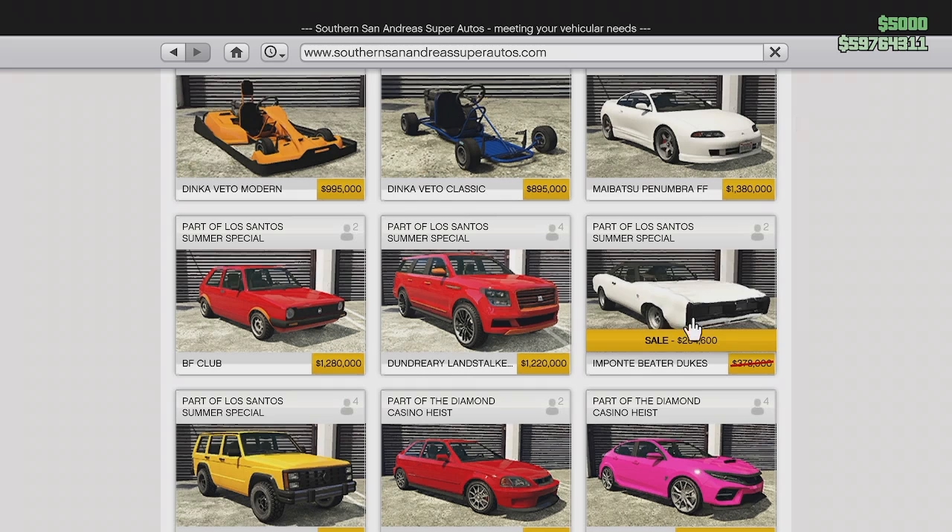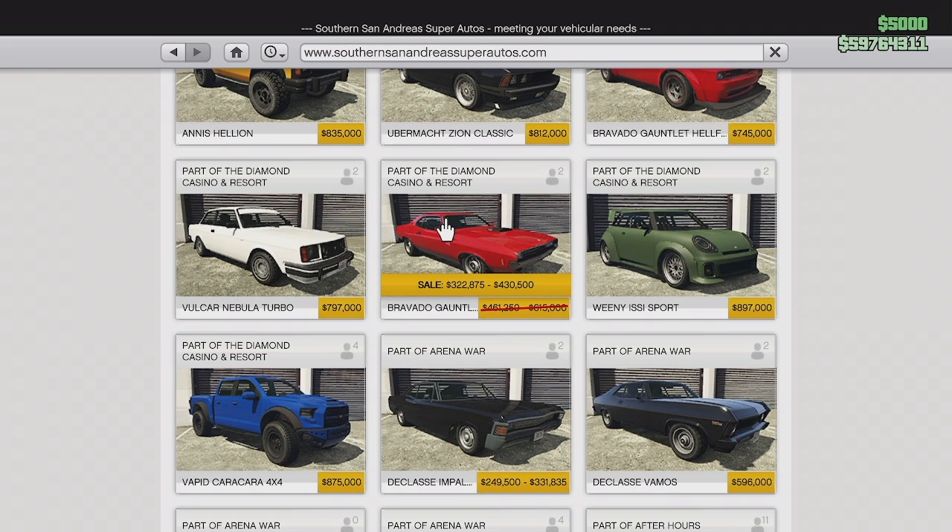For San Andreas, we actually have the Impante Beater Dukes and the Bravado Gauntlets. You can actually pick the Gauntlets up at Benny's, by the way.